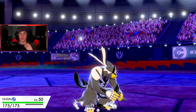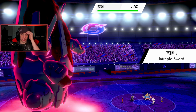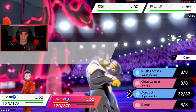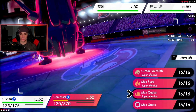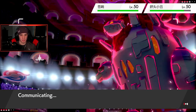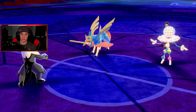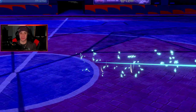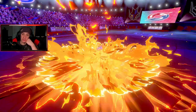Urshifu gets popping — an Aqua Jet should pick up the KO on Blacephalon, and then Zacian comes out alongside Coalossal. Aqua Jet picks up the KO — that's a big turn for us. He has no Dynamax Pokemon left it seems. I thought he was going to take out my Coalossal with Zacian but he protects instead, so we get the heat off and Blacephalon goes down. We do some nice damage on that slot — things are looking good.